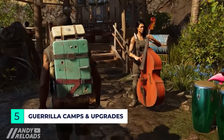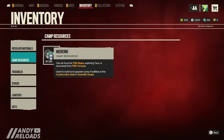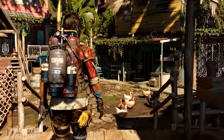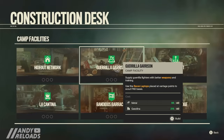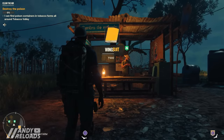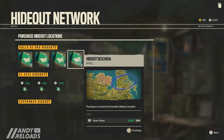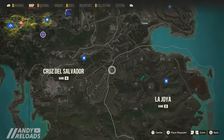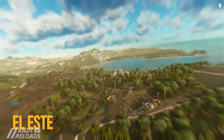Guerrilla camps offer a lot of buffs and benefits while exploring Yara. The three resources needed to upgrade them are medicine, gasoline, and metal. Once you have enough and unlock the region's storyline, a foreman can construct a building of your choice. The first priority should be the hideout network facility — it unlocks the wingsuit ability for crossing large distances, and lets you unlock all fast travel hideout points across Yara. I've used this more than anything else in the game.